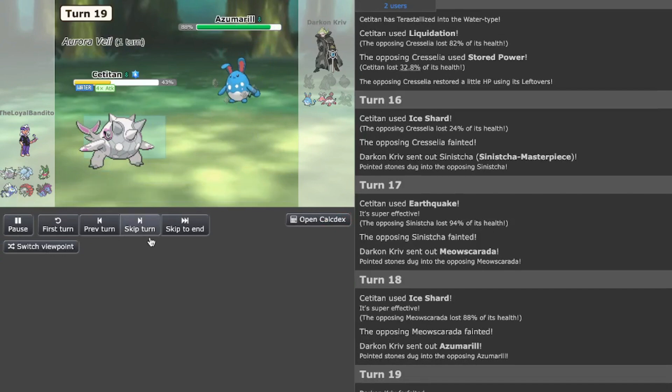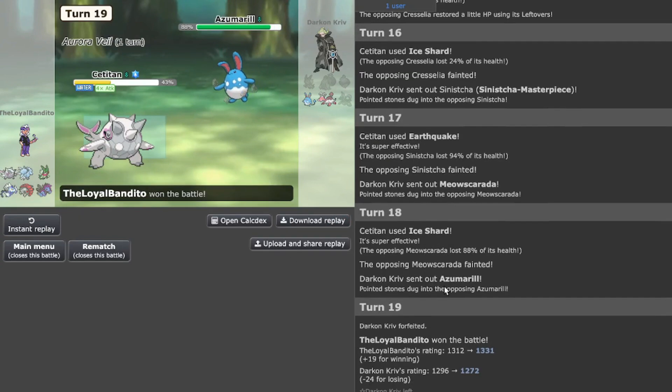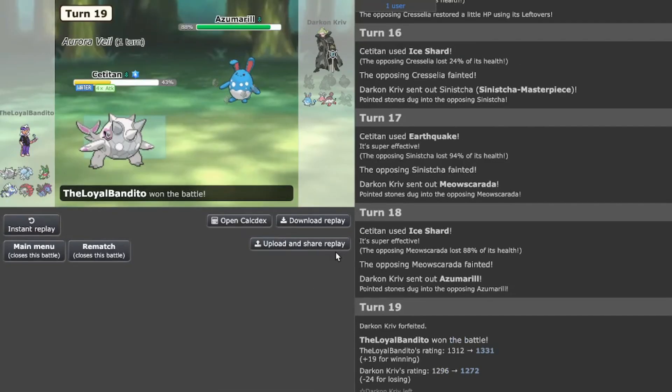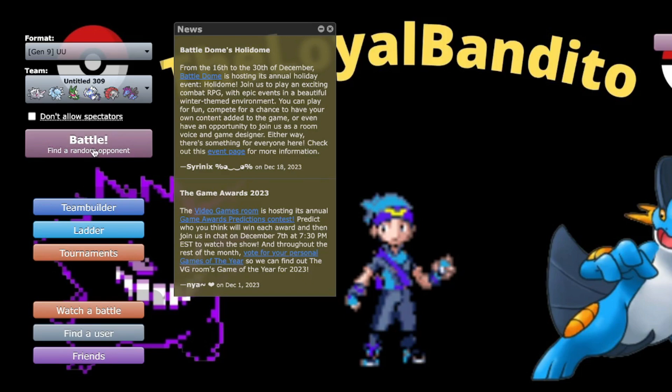Another forfeit! How am I keep winning with these Titan teams? I've been testing it and I've literally raised my rating. I'm raising up the ladder — 1331 on the UU ladder. Hey, let's move on.